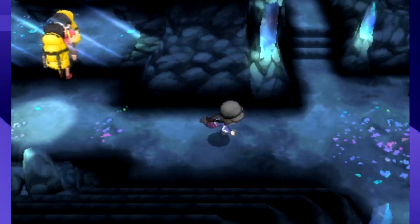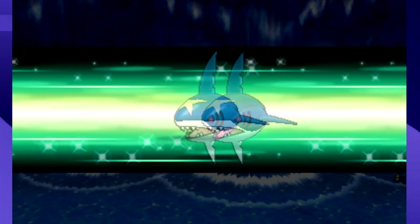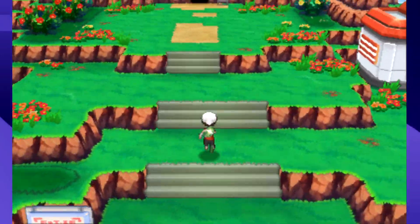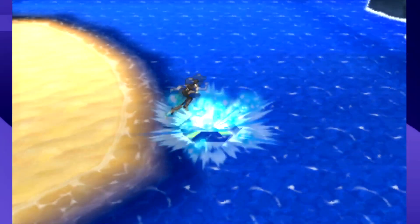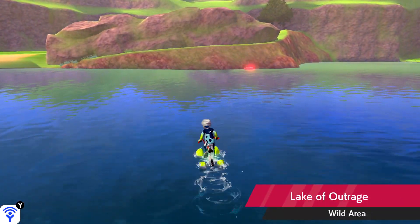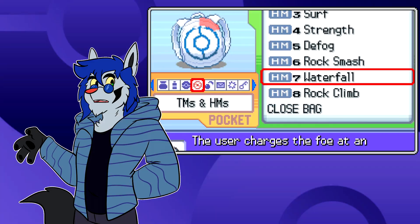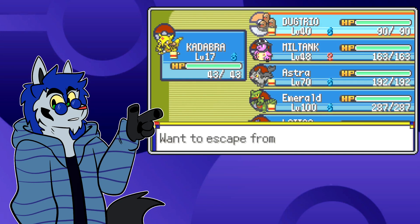X and Y didn't do a lot with HMs — it tried to really shy away from them. The Gen 3 remakes kept HMs to stay authentic to the originals, but at every chance they made HM use minimal and quick so you could delete them for better moves. You can see where Game Freak was heading, because Sun and Moon has no more HMs — they got rid of them entirely in favor of Ride Pokémon. Sword and Shield does something similar with the bike, replacing HM uses so you're not wasting moveslots.